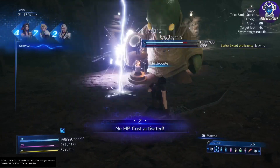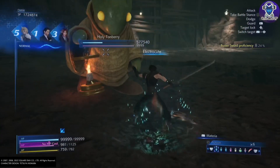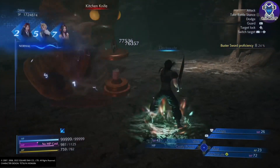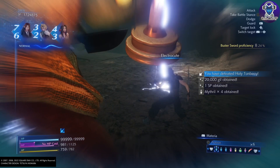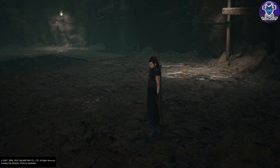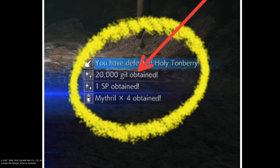All you've got to do is Mug him and take the Golden Pin off him, which is worth 50,000 gil a pop. Once you've done that, keep inflicting him with Electrocute. You also get an additional 20,000 gil for defeating him.